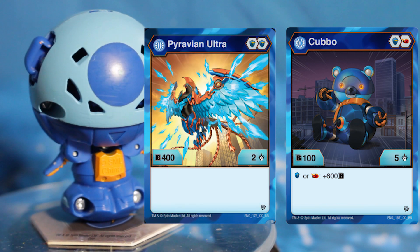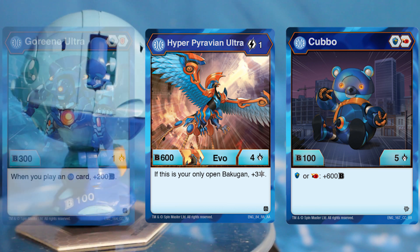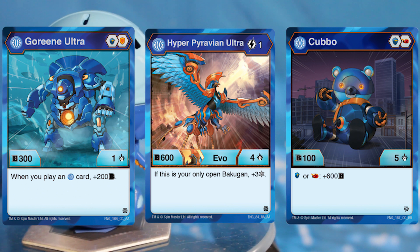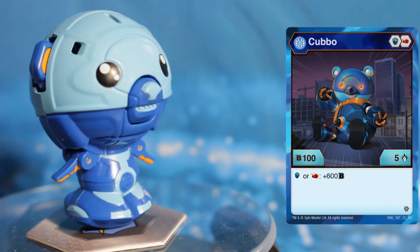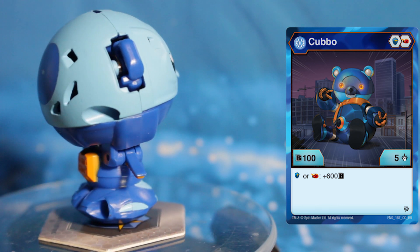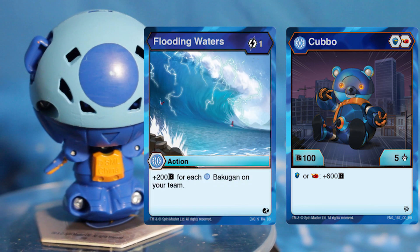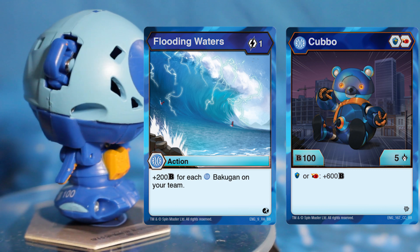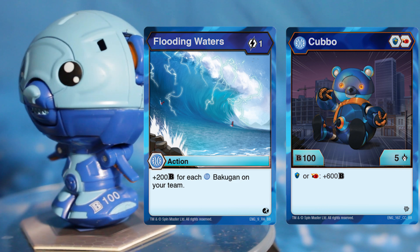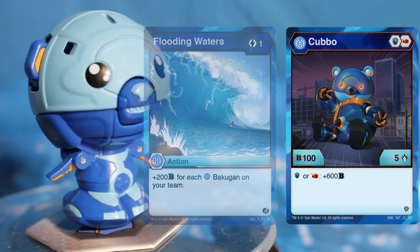Aqua's Cubbo also has a second home in a Mono Aqua's magic shield core deck with the likes of Aqua's Pyruvian Ultra, who brings in two magic shield cores and a cheap one-cost evo reaching 1250 B power, and Aqua's Gourine Ultra, who gains 200 B power for every Aqua's card played. The main attraction of Mono Aqua's is Flooding Waters — a one-cost action card that gives you 200 B power for each Aqua's Bakugan in your team. With Mono Aqua's you're getting plus 600 B power for one energy, meaning Aqua's Cubbo can be 1950 on turn one.